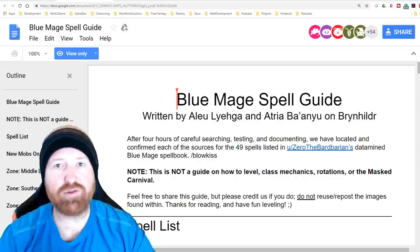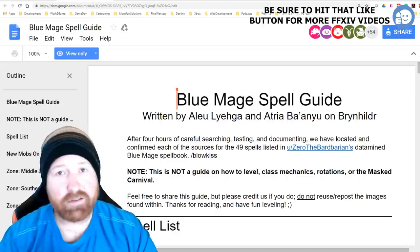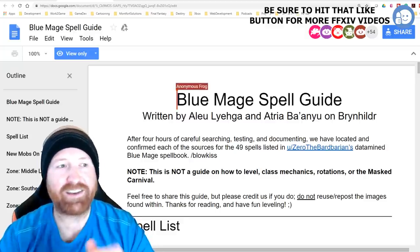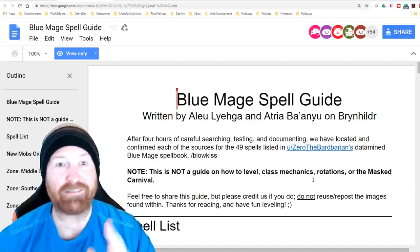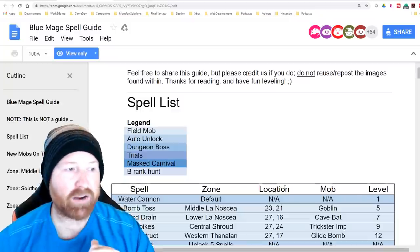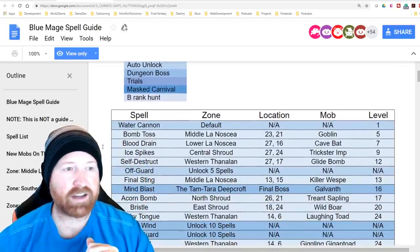Now this is a potential spoiler leak — if you do not want to know anything about these Blue Mage spells, come back if you get stuck. We're going to do a lot of deep diving into this going forward. They have a legend here: field mob, auto unlock, dungeon, boss trials, Masked Carnival, and B-rank hunt — they're categorizing the spells as such.